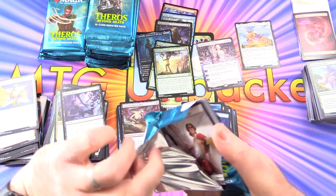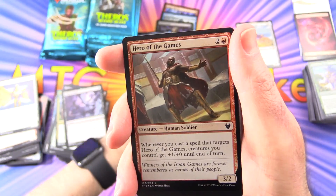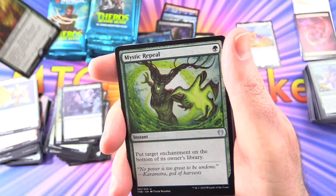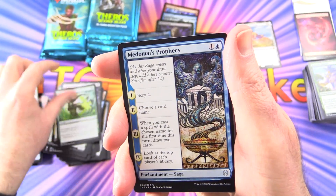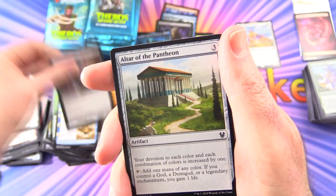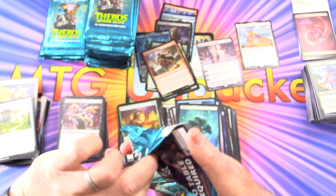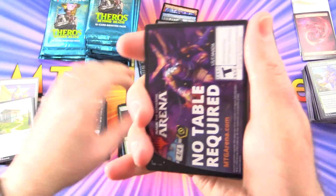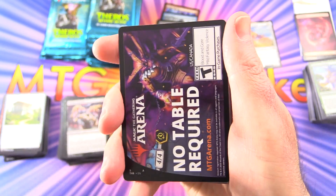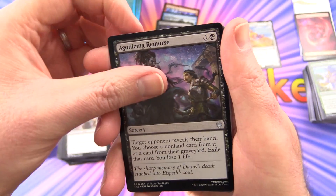I would say we're a bit over the halfway point now. We've got a human soldier, a forest, a foil Hero of the Games, and the rare is Setessan Champion — Creature Human Warrior. With a Mystic Repeal, Medomize Prophecy Saga — pretty cool, must be a Sphinx it looks like — and Minion's Return. Does anyone have any crazy combos they've noticed in this set yet? I can think of a few — there was one with the Hydra. Thassa has some crazy interactions as well. NPG Arena, Plains, a Foil Agonizing Remorse — we're getting quite a few foils. And a Nadir Kraken.